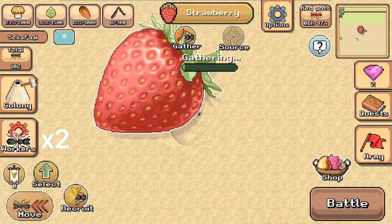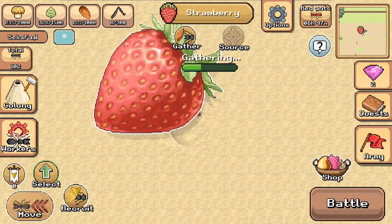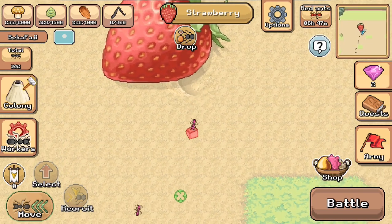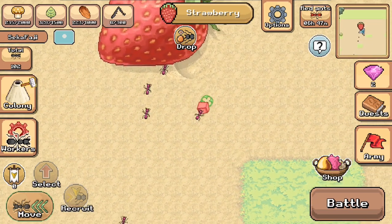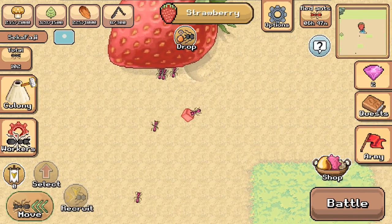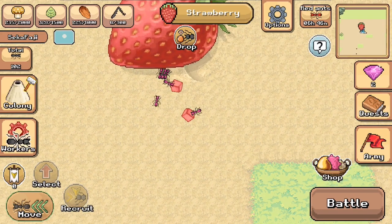Gathering the strawberry will give you little red strawberry squares. My opinion on the strawberry is that new colonies should not buy it. The reason being that it spawns quite far away from your colony, and new colonies with fewer worker ants will have a difficult time gathering the strawberry in the first place.